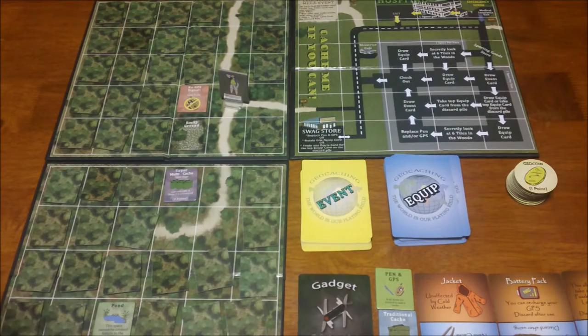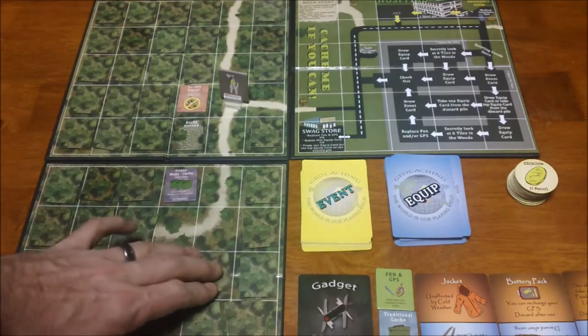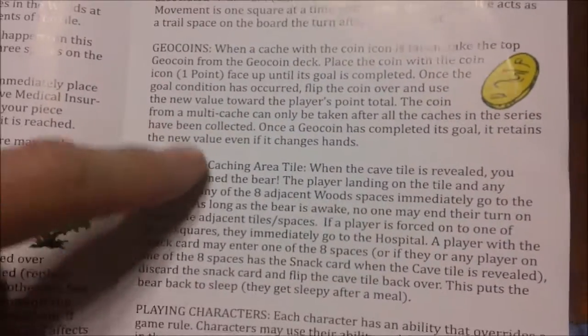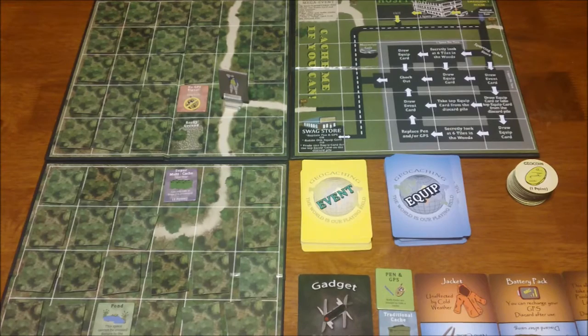Overall the game plays pretty quickly and is easy to figure out. We did have a couple of questions about which tiles to leave in play versus replace, but it's mostly self-explanatory. A few picture examples in the rulebook would go a long way — for instance, where the rulebook describes the cave tile, it would help to see an image of it right next to the text. It was really fun even as a non-geocacher; if you're into geocaching you'll get even more out of it, but it's still a fun, light, playable game for everyone.